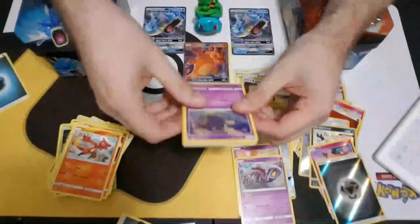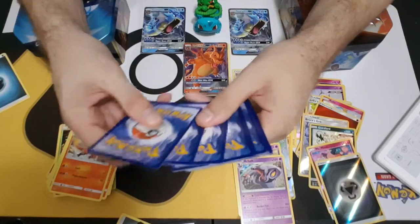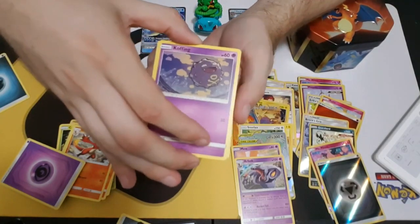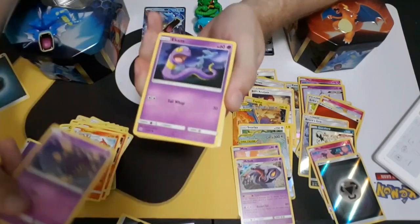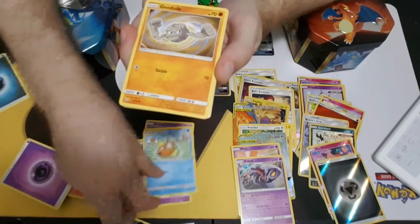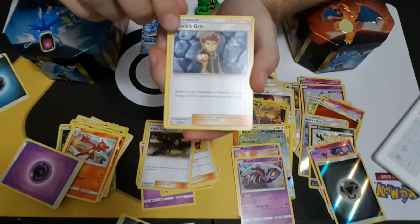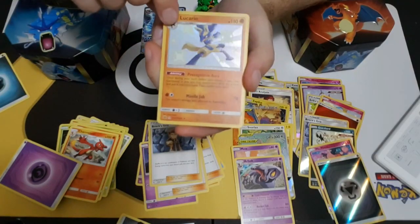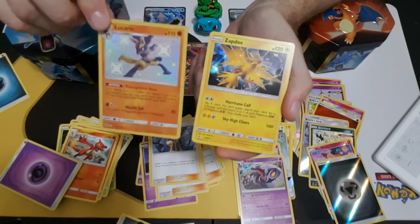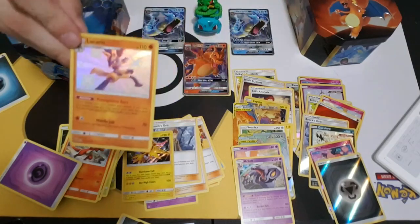Alright, one last pack - can we get another shiny? I probably shouldn't put the codes so visible; I'll claim them before this video goes up. There's our basic energy. Last pack of the day of Hidden Fates, last pack for a couple of weeks. We got Ekans and Koffing together, Magikarp and Cubone, Geodude. Another Surge and Koga's Trap. Brock's Grit. A shiny Lucario! And another Zapdos - the Zapdos card loves us. That's a shiny Lucario from the reprint of the Ultra Prism Lucario - unfortunately not the best card, but still really cool. I'll take any sort of shinies.